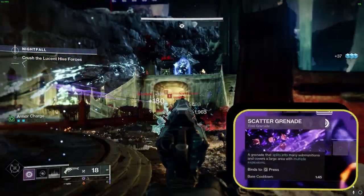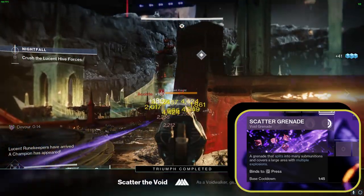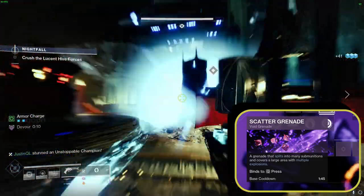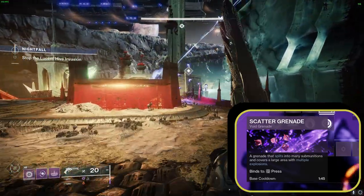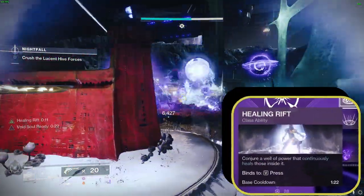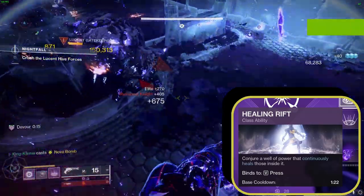The Scatter Grenade steals the spotlight as our preferred grenade choice. It fragments into numerous small pieces over a wide area, triggering a series of explosions. Paired with our exotic, the might of this grenade becomes boundless. We also make use of the Healing Rift class ability, which generates a circle of healing energy to swiftly rejuvenate health and shields.